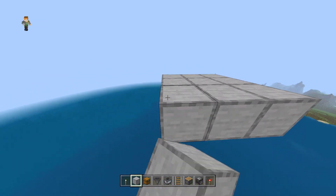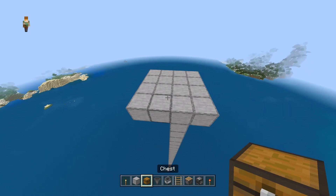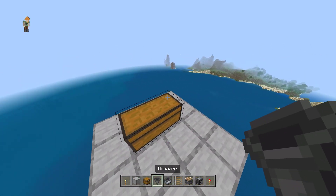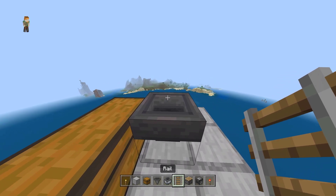Make a small 4x4 platform and place your double chest with a hopper pointing to the chest. Then put a rail on top of the hopper, and place a minecart with hopper on top.